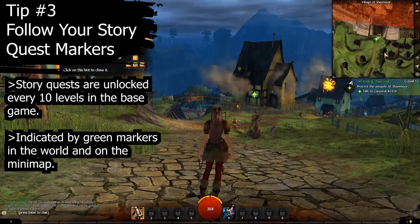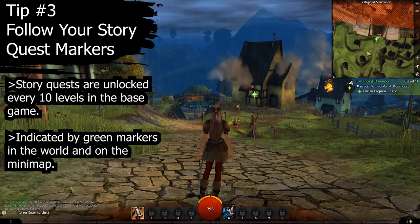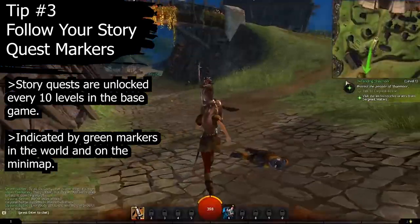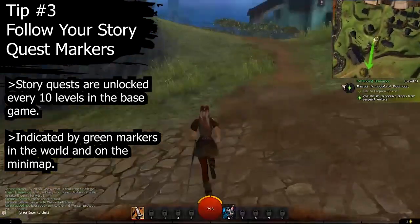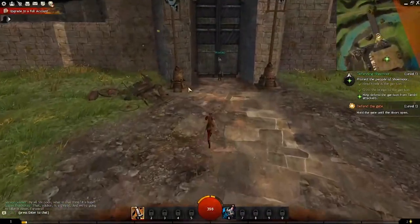Tip number three: follow the green star markers. These are your story quest markers, and if you ever struggle to find where they are, look at your minimap — they appear there. These can also take the form of green circles and arrows on your minimap, as well as a spiral when the direction to go to the story is in a different map.